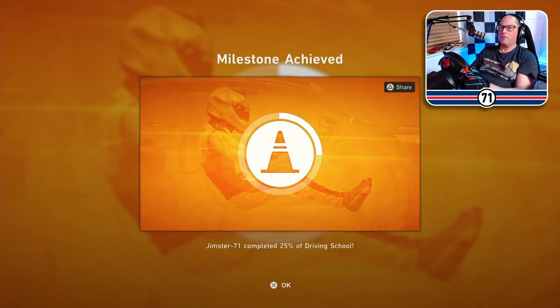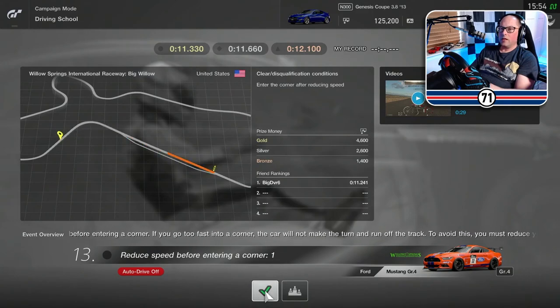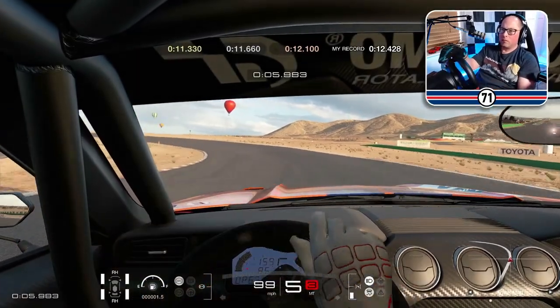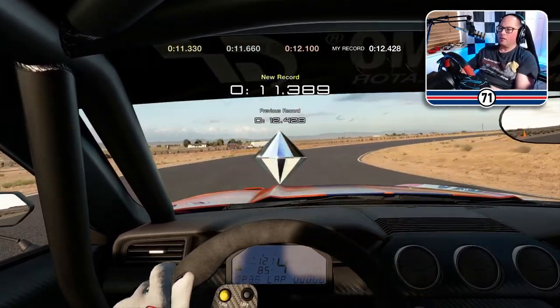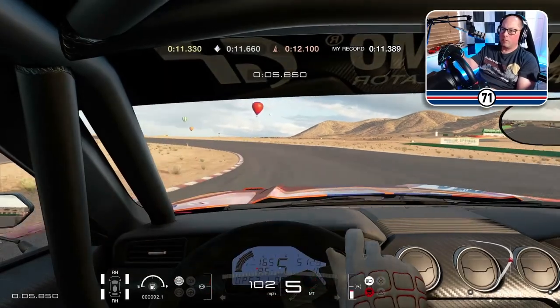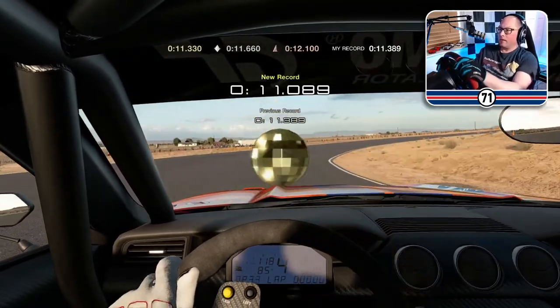I've achieved another milestone — 25% of driving school. This one is reducing speed for a corner. Let's see how we do — pick a good braking spot. 389, silver — oh, I just missed it. I think we can do a bit better than that. There we go, 11089. That was much better.